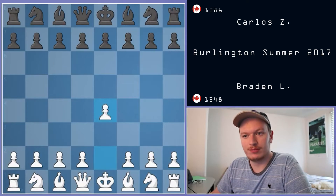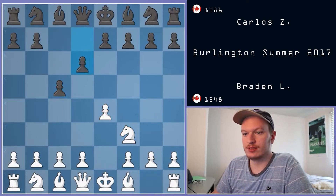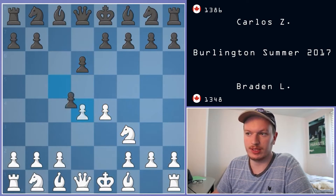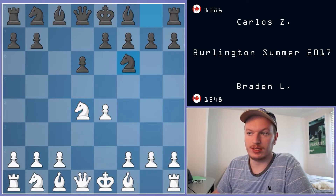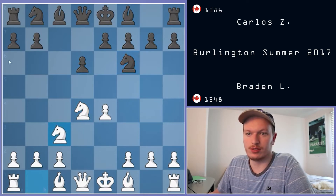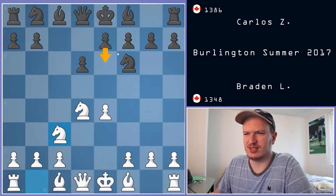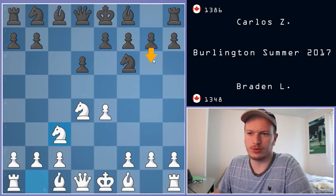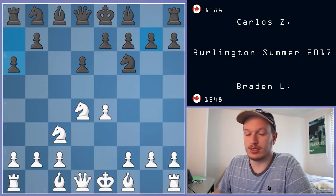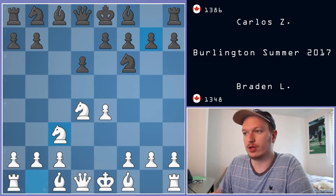I played E4, C5, Knight to F3, D6, D4, C takes D4, Knight takes D4, Knight to F6, and Knight to C3. There are a lot of options here. A6 is probably the most popular. There's also things like E6 or even G6 if you want to go into a dragon setup. A6 is, as I said, the most popular.